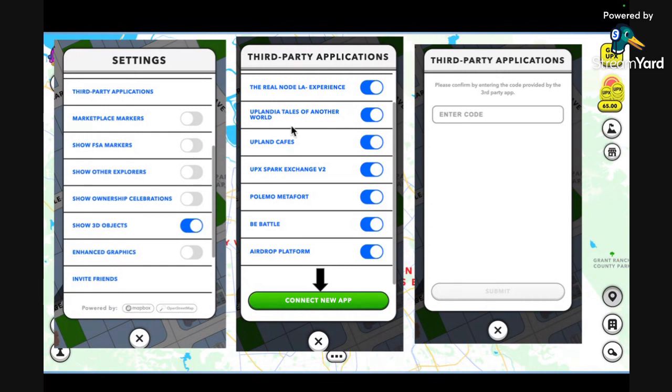There's a Third Party Applications tab where you can see and connect third-party applications. One of them being the airdrop platform currently, where Upland is having people follow and you might get a drop of Sparklet. There are going to be different layer two experiences you might want to connect. Just click on Third Party Applications, click Connect App, and put in the code you get from that third party's website.